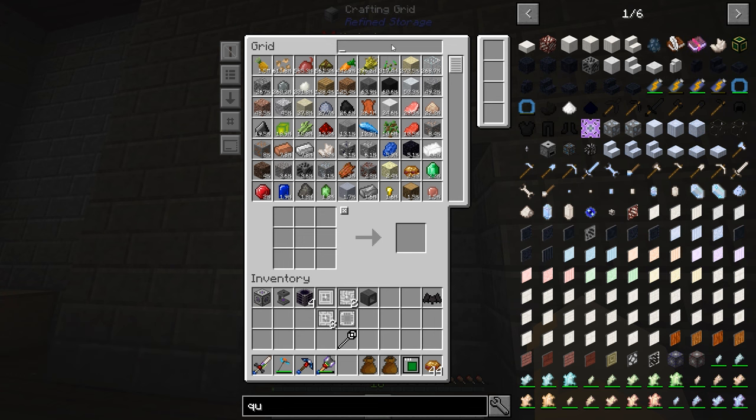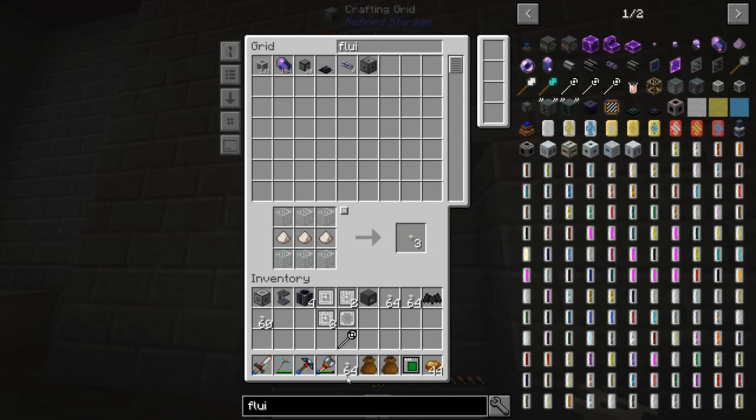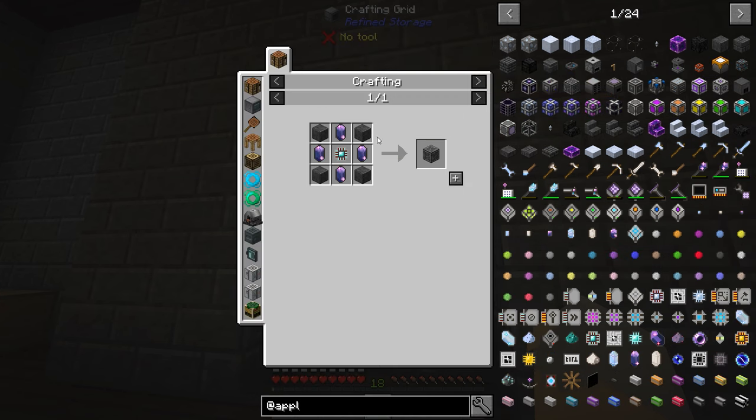We're going to need a bunch of Fluix Crystals, so let's make a whole bunch of Quartz Fibers and toss those in there. Then let's make a stack of Fluix Cables — that should be enough for the time being. I've got my Inscriber. I think we're going to need some of this other stuff later, once we get into drives and controllers and all that kind of stuff.